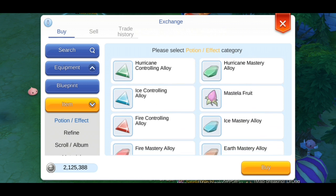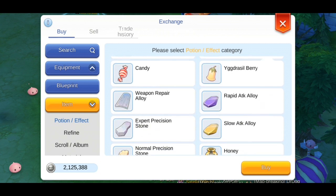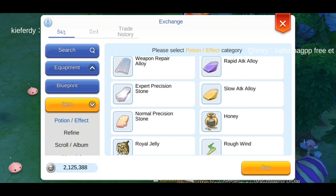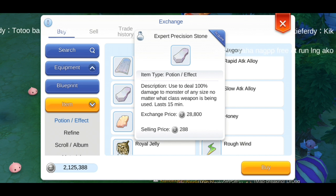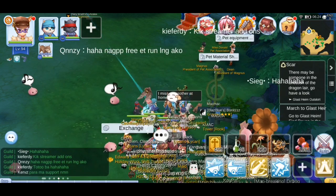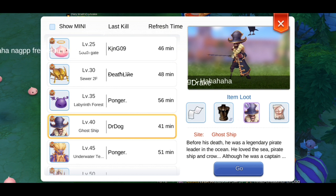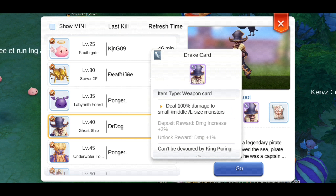For completion's sake, there are other ways to get the effect of Weapon Perfection. The two more accessible ways are the precision stone (the normal one) and the expert precision stone, which is equal to level 10 Weapon Perfection — but you have to spend money to get these. The third, more expensive way is to use a Drake card, whose effect is exactly the same as Weapon Perfection, but you have to use a weapon slot for it.